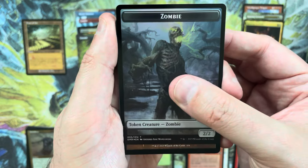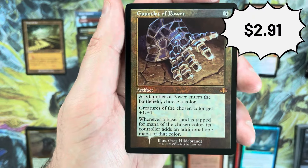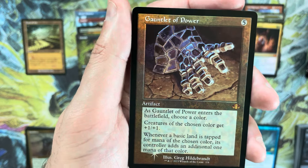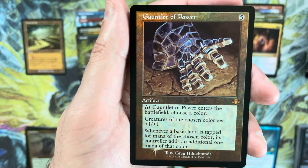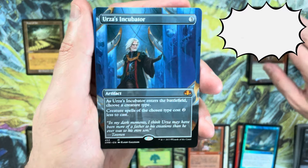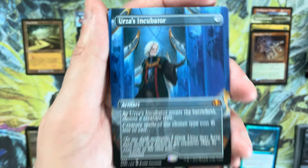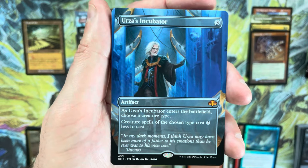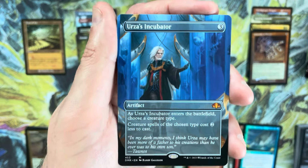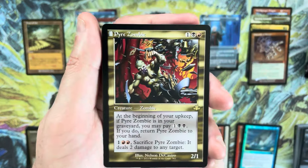Let's see one of those big mythics please. Gauntlet of Power — not what I had in mind. That is a retro frame foil Gauntlet of Power. It was actually really expensive prior to the reprint but has since been reprinted a couple of times. Not a big hit but it's a cool card with its uses. Oh — please don't let that be Legacy Weapon... No, it is in fact a borderless Urza's Incubator! That is a huge hit for us. Incubator is running about $30, and that is a bona fide hit — the one that we needed.